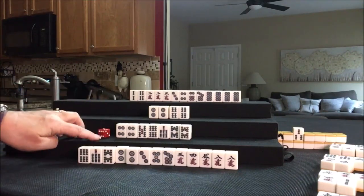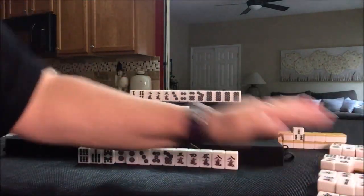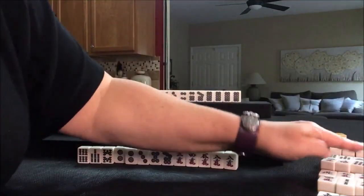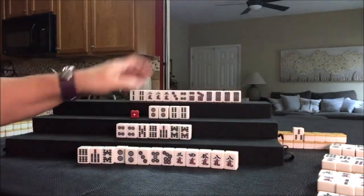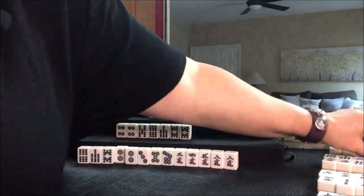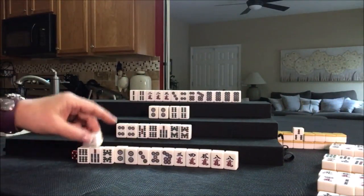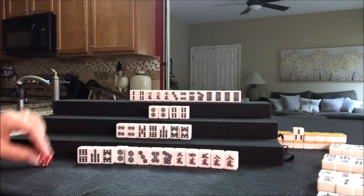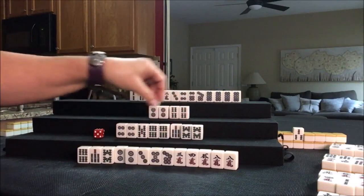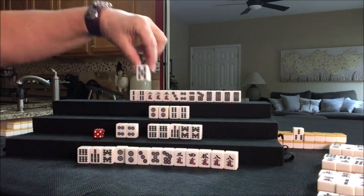Here we're going to draw 6 crack. Nine bam, 1 bam, South, 6 bam — we paired up! All hope is not lost here — we just need to pone. Let's discard 5 bam. South.